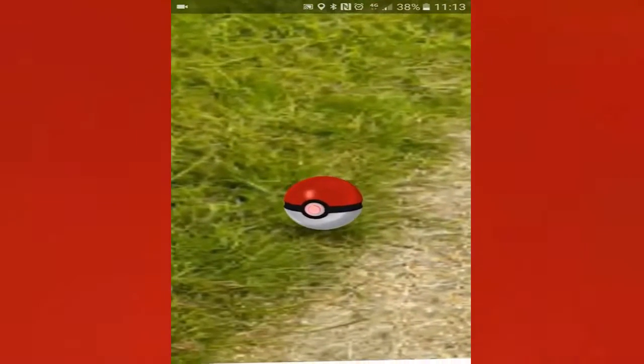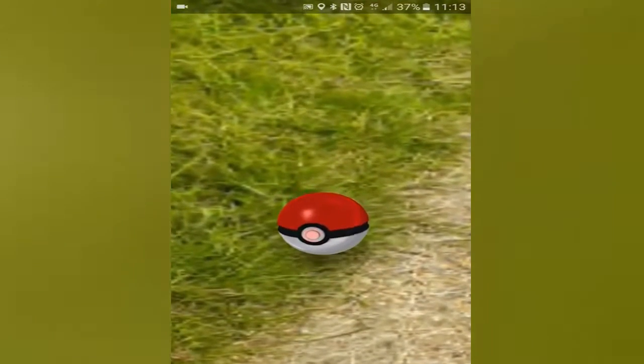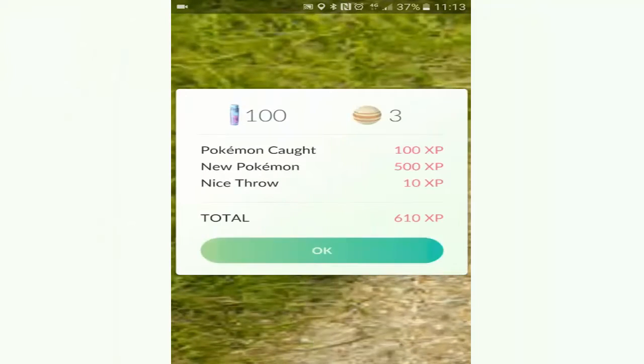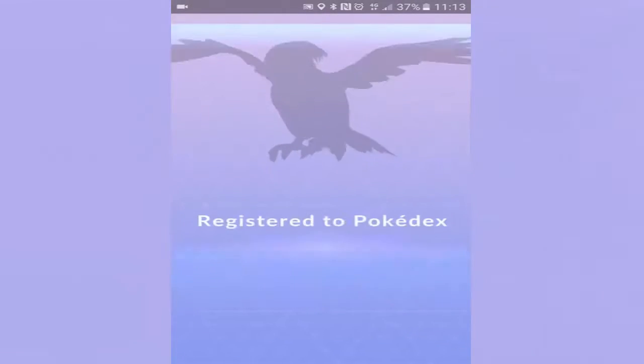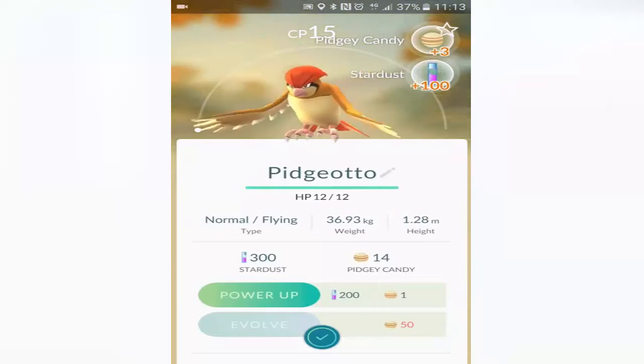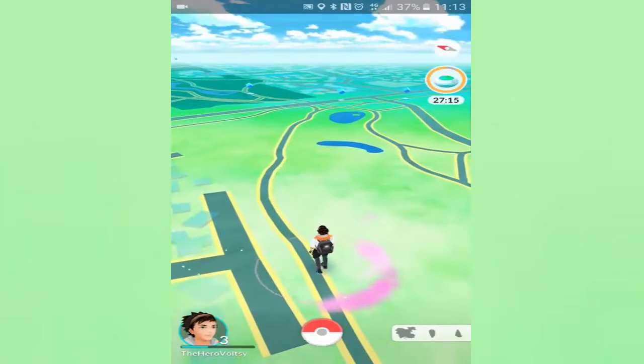Now we encounter a Pidgeotto which we are gonna try and capture - and guess what? We get it! Nice Pidgeotto! That's pretty awesome. Found so many Pidgeys and now we have a Pidgeotto, which saves me trying to evolve a Pidgey into a Pidgeotto. Now we just got to capture lots of Pidgeottos to try and get a Pidgeot, unless we can just find a random one chilling around somewhere.